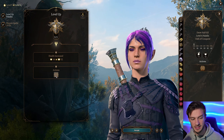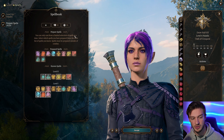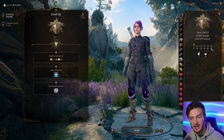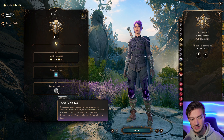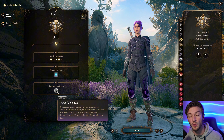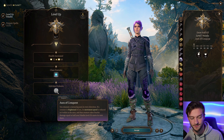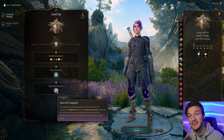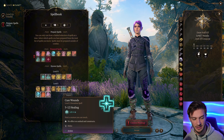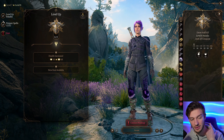At level 6, we get Aura of Protection, granting our Charisma modifier to saving throws — which is huge. That's why we wanted to increase our Charisma, so we get a nice plus 4 to that. We also get our Aura of Conquest at level 6. When a creature is frightened of you, its movement speed is reduced to 0 while in the Aura, and if the creature takes Psychic damage equal to half your Paladin level. The Resonance Stone can increase that damage.